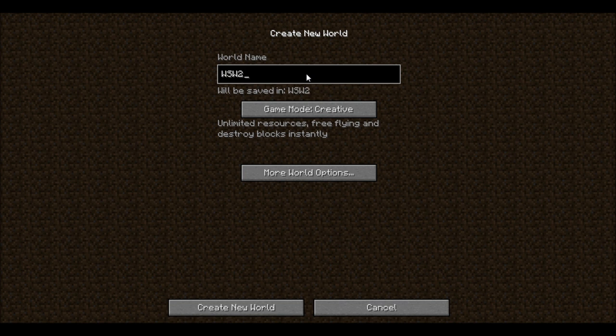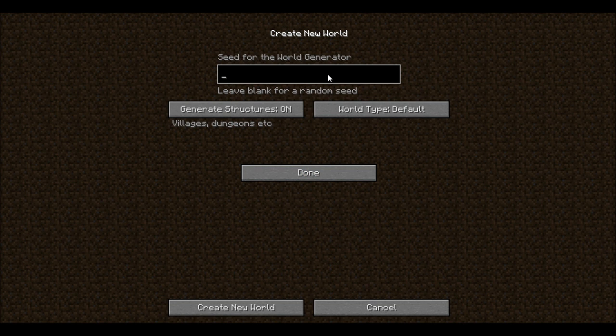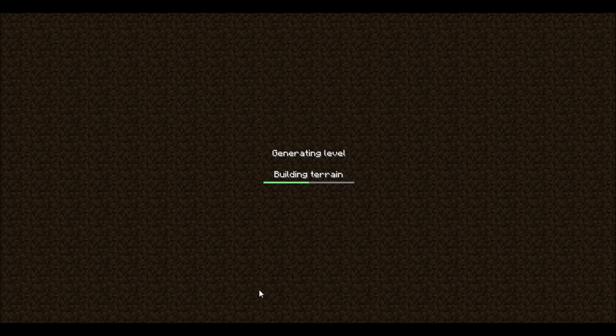The seed is, unfortunately, a bunch of random numbers, but you can't always win. So there's the seed — it's in the description as always if you want to copy and paste it for yourself.